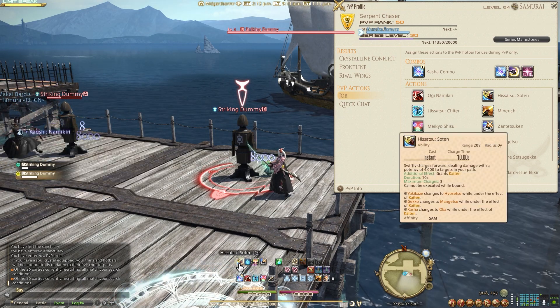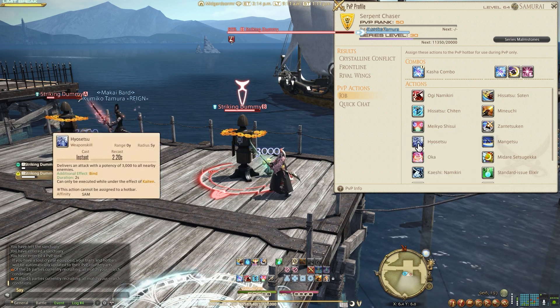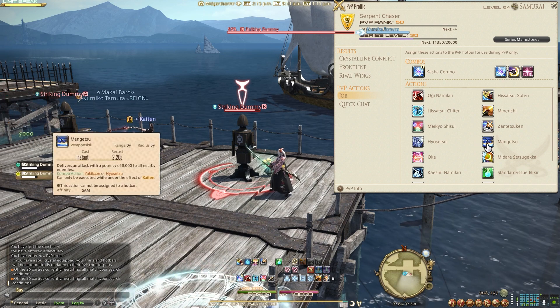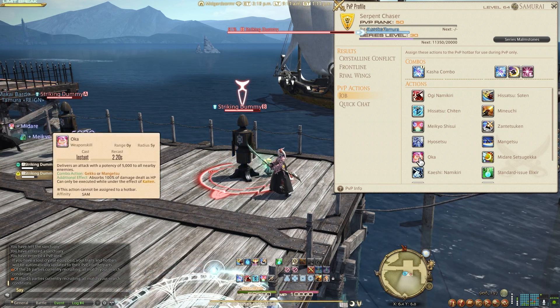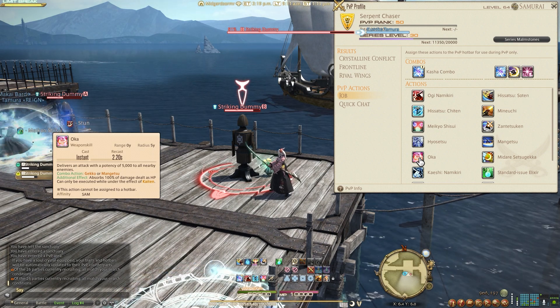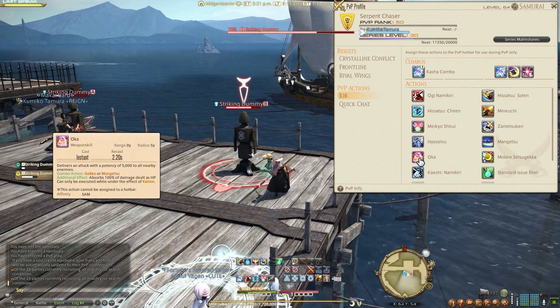When using them combined with Hitsatsu Soten, they will change their abilities. The first one will bind them, which is Hayao Setsu. The second one will be Mingetsu, which delivers an ability that does damage to all nearby enemies. The third one will be Oka, which delivers an attack with a potency of 5,000 to all nearby enemies and absorbs 100% of the damage dealt as HP.